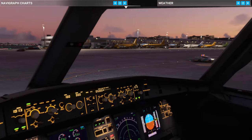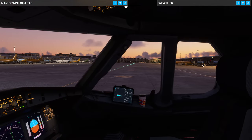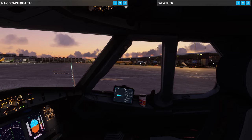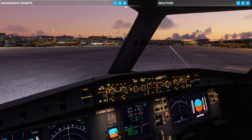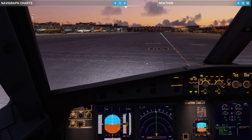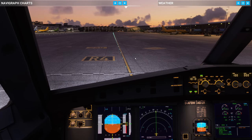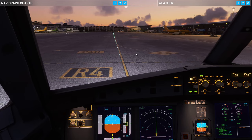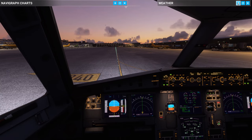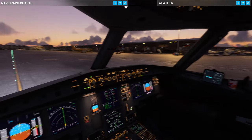We're going to taxi into this apron here and you'll see there are plenty of stands all lit up with flood lights - everything active as it should be. I'm going to park on the right-hand side terminal, the nicer of the two terminals. Before we go for a spin around the airport, I want to show you the VGDS - Visual Guidance Docking System - that's where we're going to park up. It's the system we use to judge how far we are from stopping and shutting down the engines.